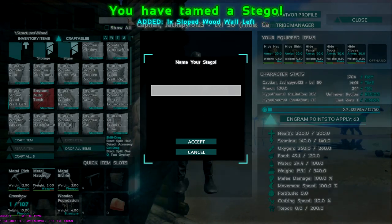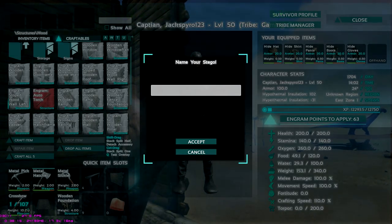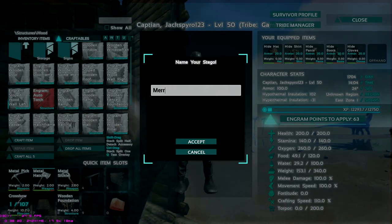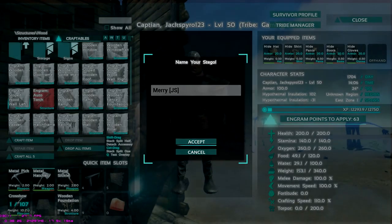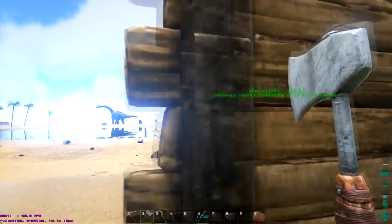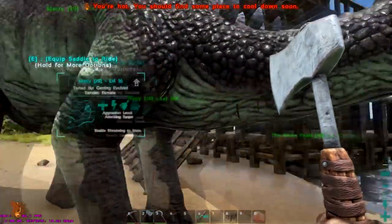And we're back — we got this stego tamed up. We'll name her Mary. Spelled Mary wrong. JS. And now we're set. So we have Mary the stegosaurus. Let's disable following.